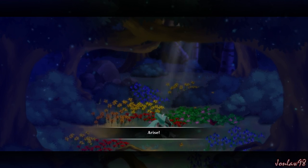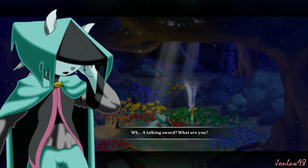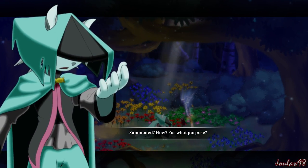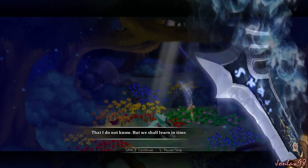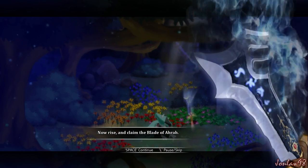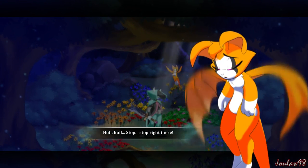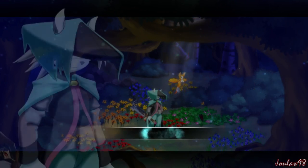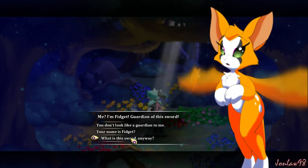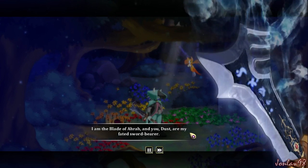Dust. Arise. I just remembered this had the longest tutorial. A talking sword? What are you? Only that which you have summoned. Summoned? How? For what purpose? That I do not know, but we shall learn in time. Now rise and claim the blade of Arah. Stop — stop right there. And who is she? I'm Fidget, guardian of this sword. So what is this sword? I am the blade of Arah, and you, Dust, are my fated sword bearer.